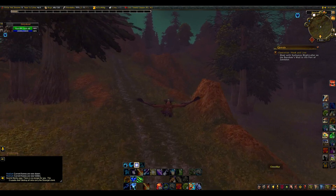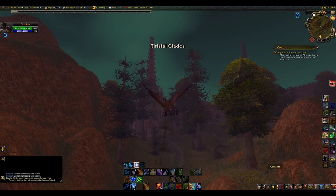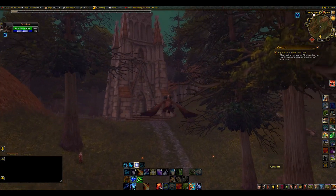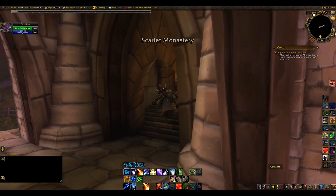Then we're gonna go up to Western Plaguelands and do Scholomance — whatever the hell it's called — it's just right around the corner. Right here is where we're at, this is the location, right there at the entrance. Go ahead and mark out Scarlet Monastery on your map.